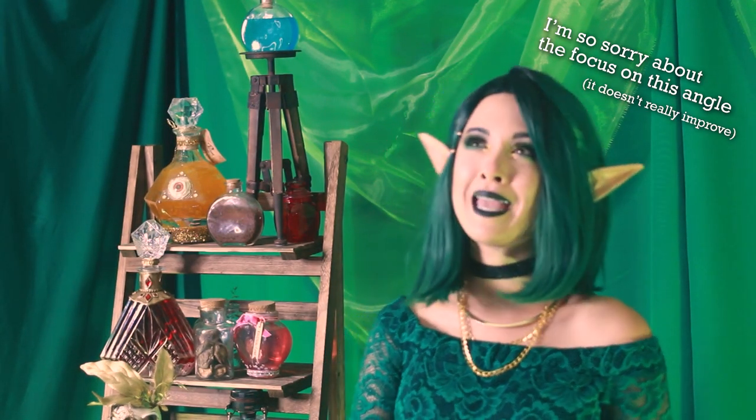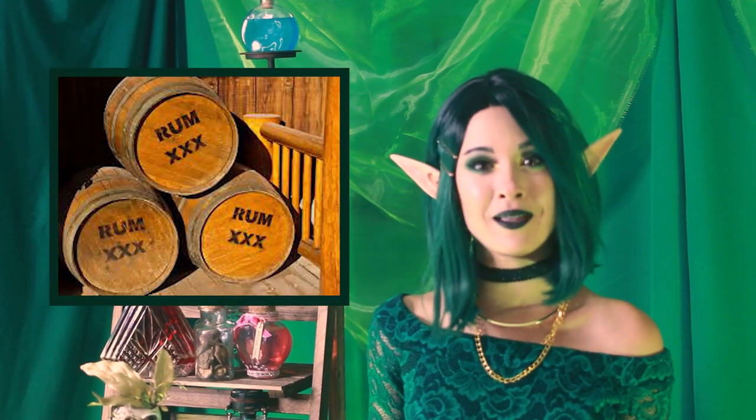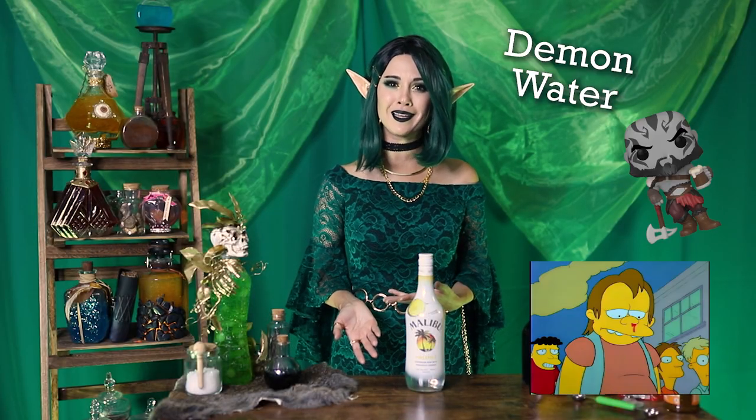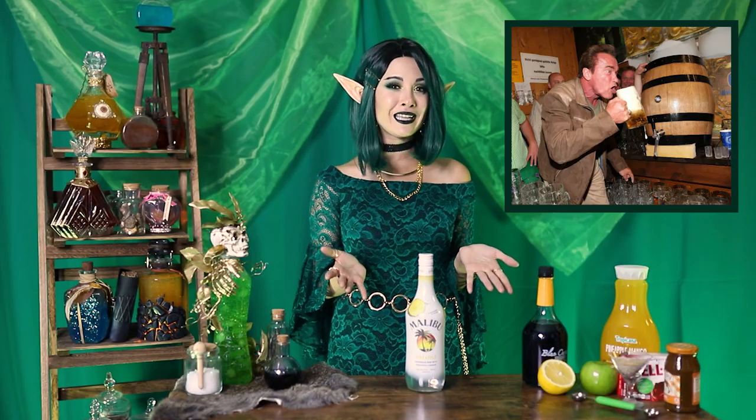Rum is considered the oldest spirit in the world. It was developed around the 1620s, although I couldn't really find any stories about who decided to distill it or why. I guess somebody was just like, man, I really wish I could get drunk on some rubbing alcohol — and then they did it and it became a really important import. It developed lots of nicknames like demon water, grog, and Nelson's blood. That last one is because of Admiral Nelson. He died in battle and his body was preserved in a casket of rum for the voyage home, but the sailors couldn't keep their paws off the stuff and actually ended up drinking the rum the body was being preserved in. So sometimes people call it Nelson's blood, which is also a type of rum cocktail.